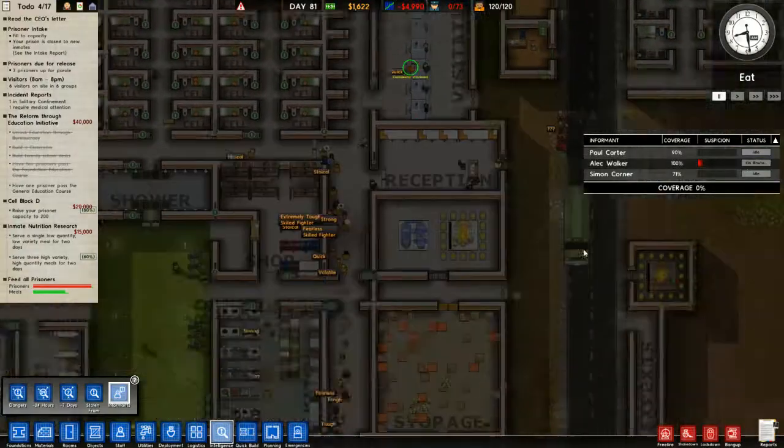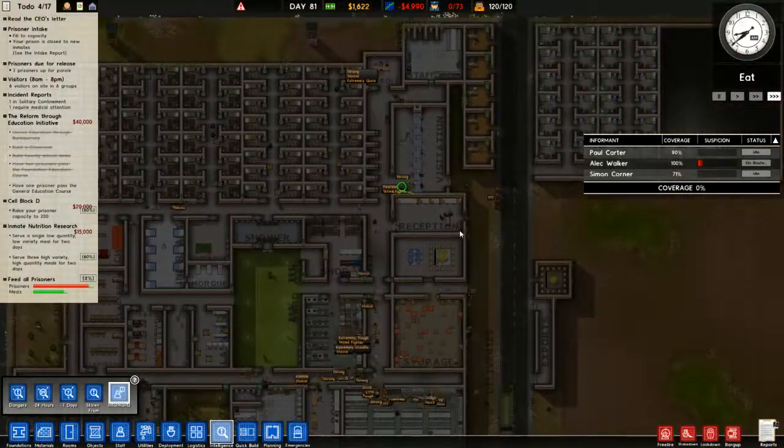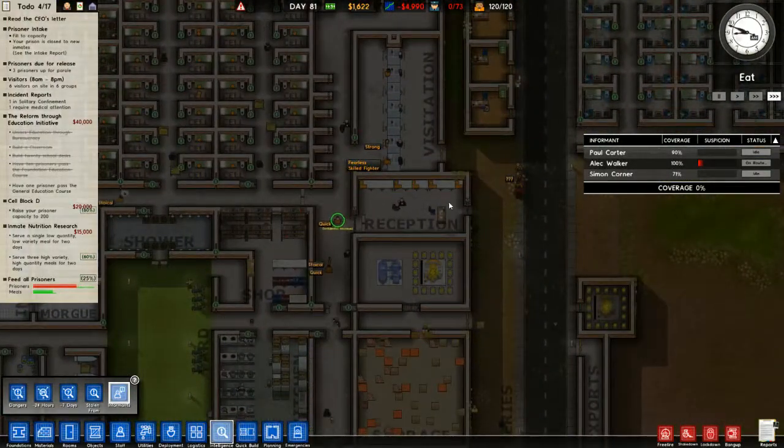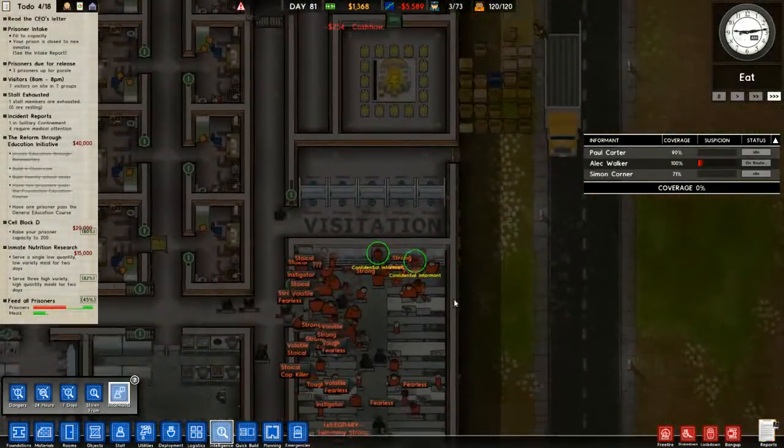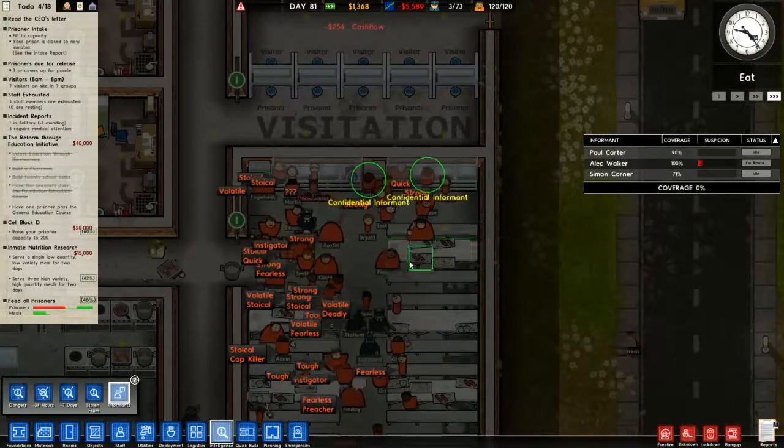I suppose the staff are affected by those meals as well - that's probably why it's going up even when meal times aren't actually active. And there are the prisoners - unknown reputation. Wow, you've got 100% now. It's just like he knows everything.